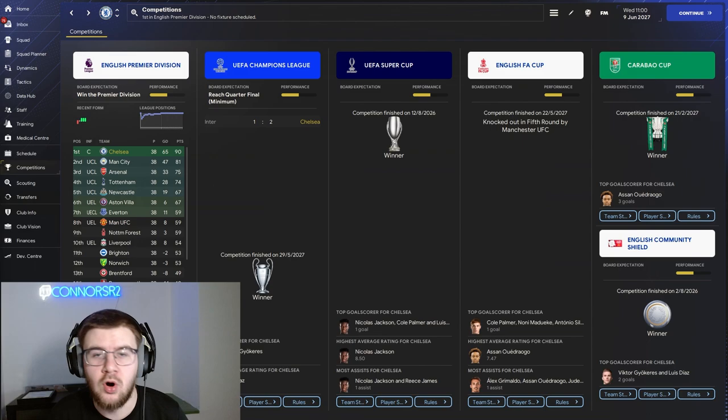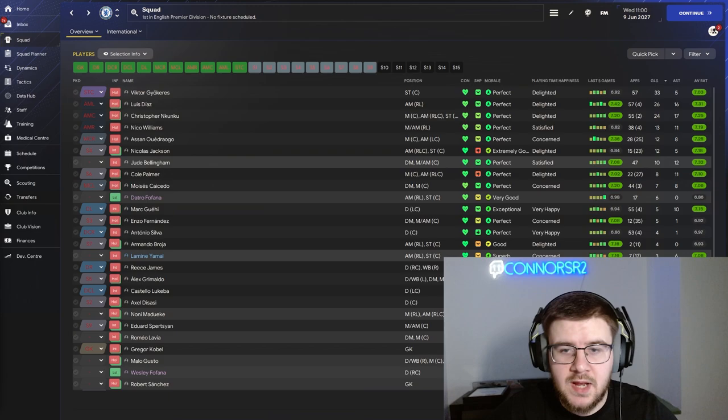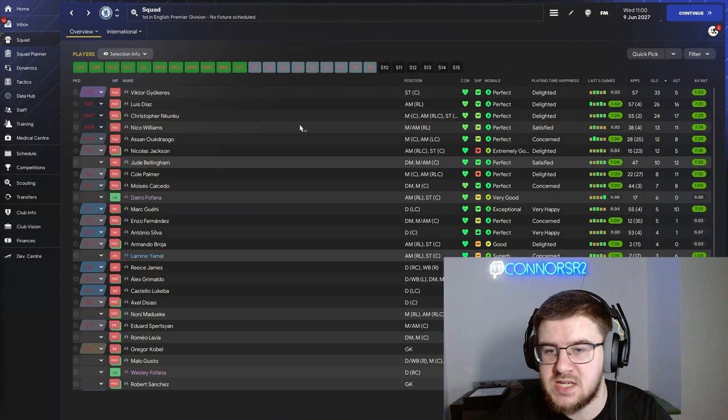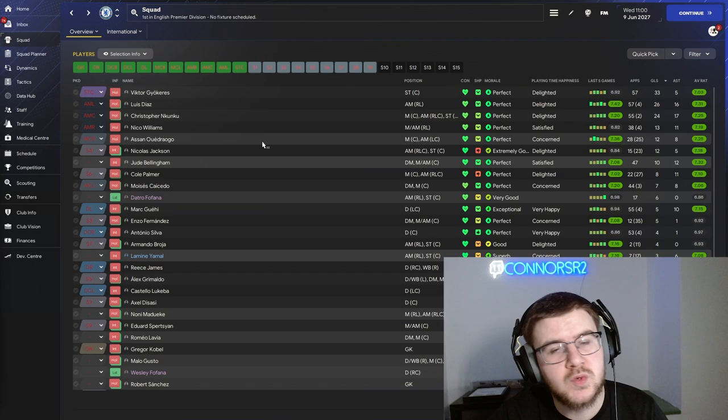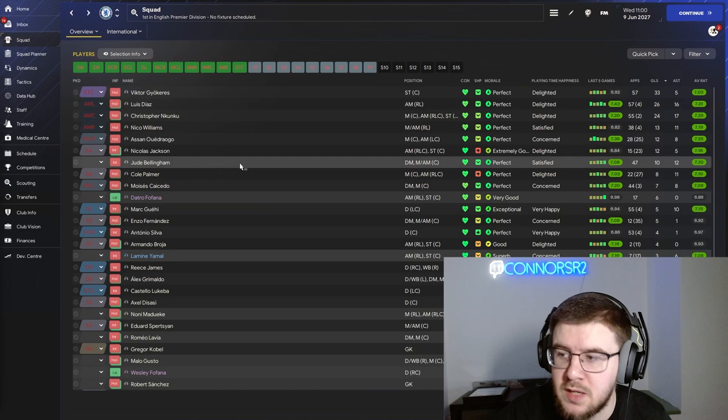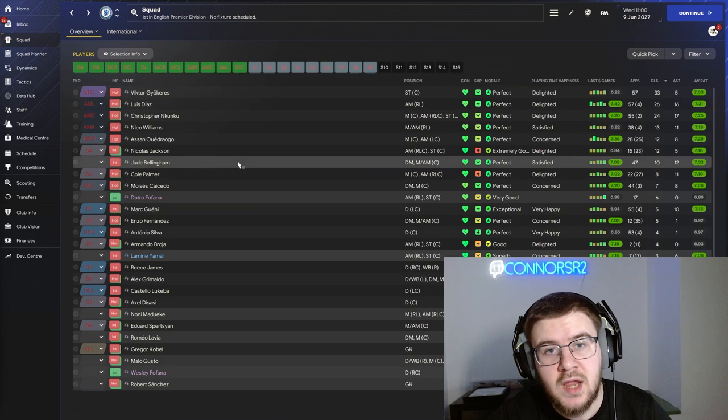Taking a look at the squad at the end of season four, Victor Xokeres is still the top scorer with 33 goals across 57 appearances — an unbelievable striker in Football Manager. Luis Diaz is just behind with 26 goals and 16 assists. Christopher Nkunku had 24 goals and 17 assists. Nico Williams contributed 13 goals and 11 assists, new man Odrago 12 goals and 8 assists from midfield, Nicholas Jackson 12 goals and 5 assists, and Jude Bellingham — in his first season at Chelsea for £130 million — contributed 10 goals and 12 assists.